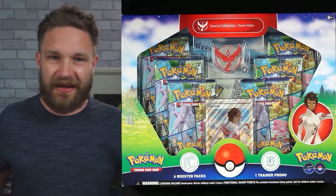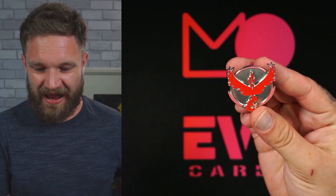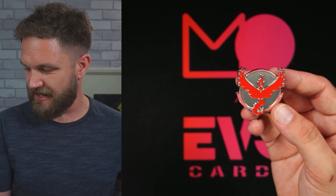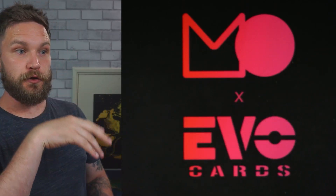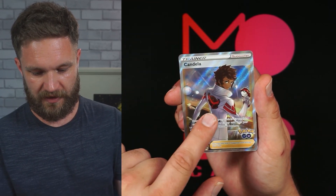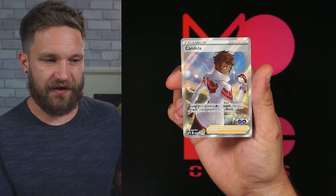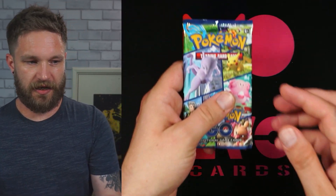That reverse Charmander is a good one for me. Time for Team Valor — bring us a Radiant card! Here is the Valor badge. Then the code card — good luck everyone. And the Candela full art promo — that one looks really cool, with the logo over the shoulder. They absolutely smashed it with these full art promo cards. Here are our six booster packs — let's get a Radiant Charizard!